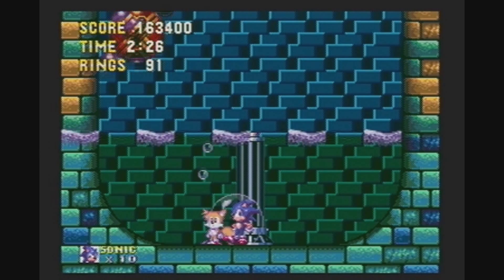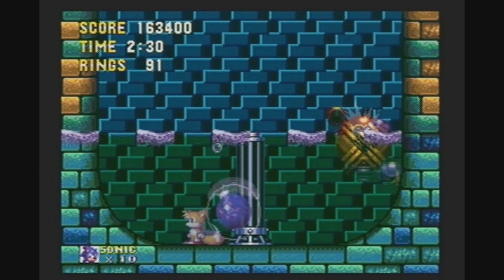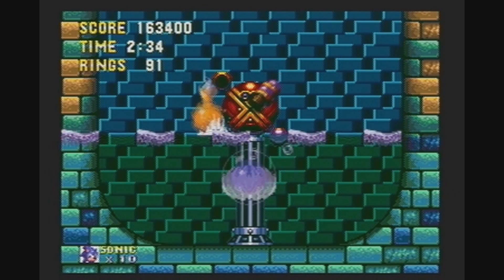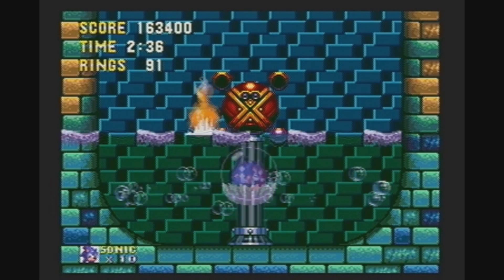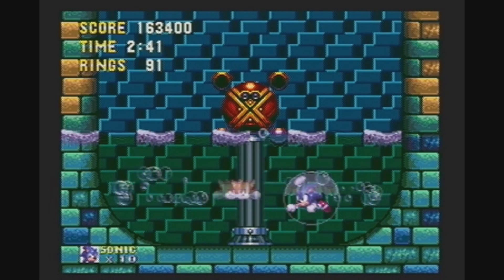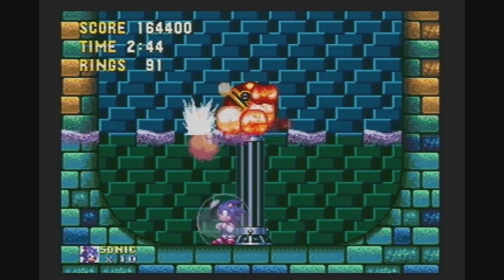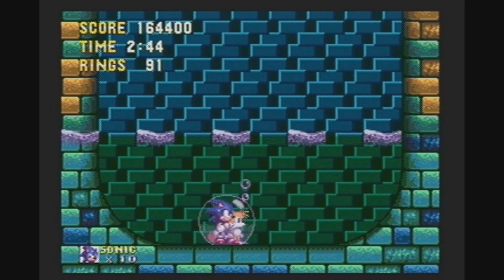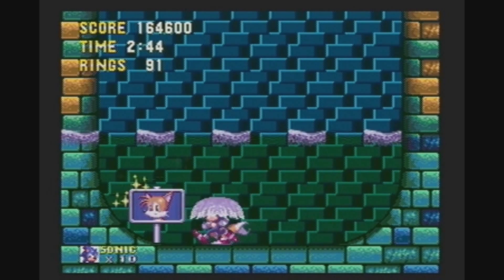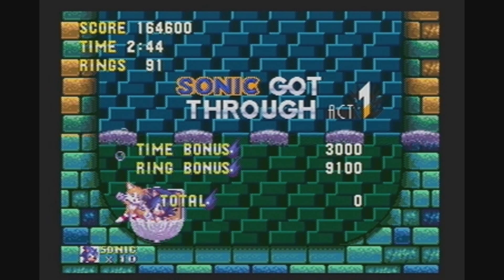This guy's name is Dr. Eggman's Whirlpool Machine. That's quite a long name. And it's very self-explanatory. The mini-bosses are never actually Eggman, just a robot. My first time seeing this one I mistook it for Eggman, but he's always got a little glass window that you can see him from. There are a couple exceptions, but they're few and far between.